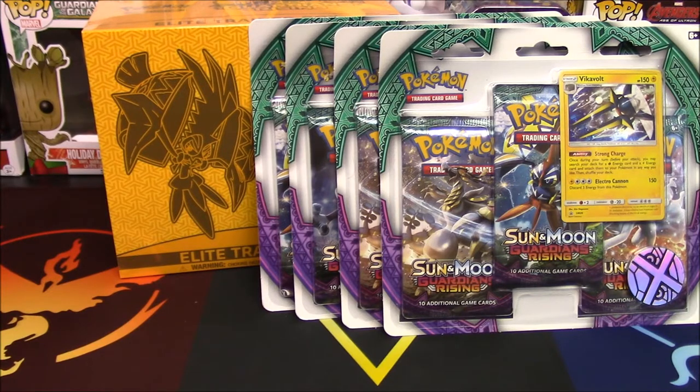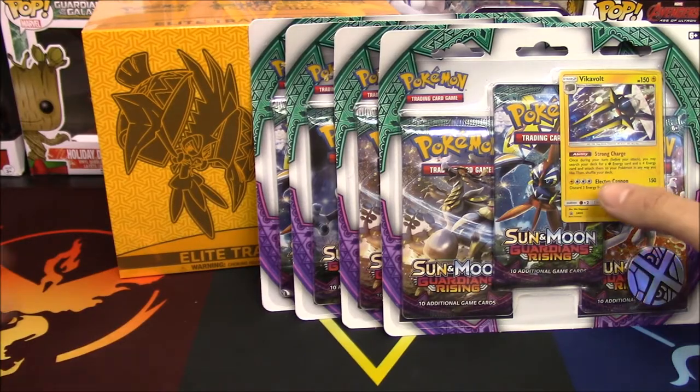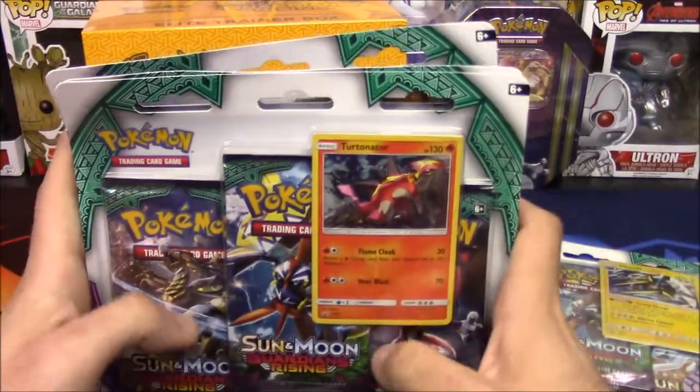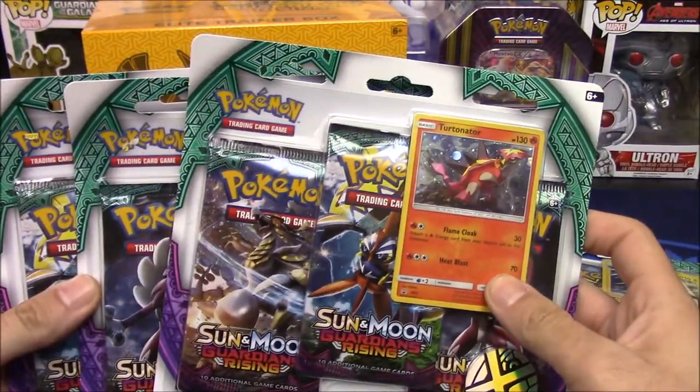Welcome back pocket monsters! We finally got our hands on some Guardians Rising. Today we're opening a Tapu Koko Elite Trainer Box and four blister packs. We have the Vikavolt holo promo and the Turtonator holo promo — two of each. We just can't go wrong.